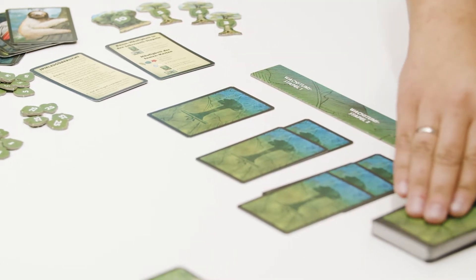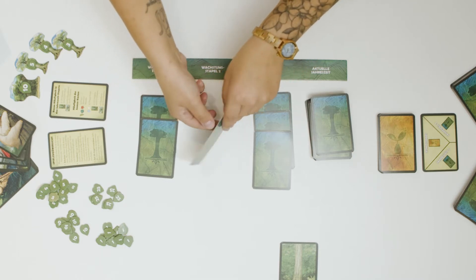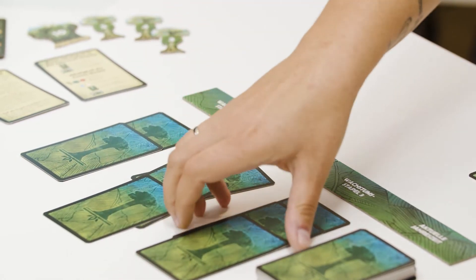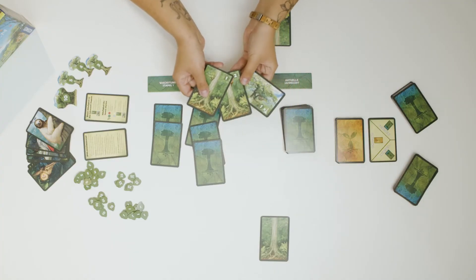If you don't keep it, you put it back and place a card from the current season on top. Then you move on to the next pile, where you once again decide whether you want to keep the pile or pass on it. Once you have chosen a pile, you must add all the cards to your rainforest.